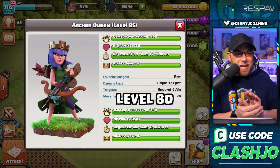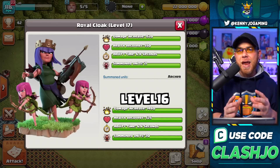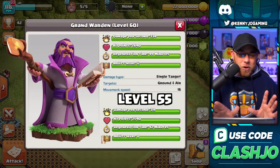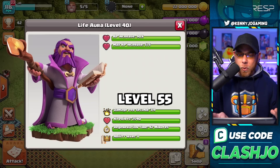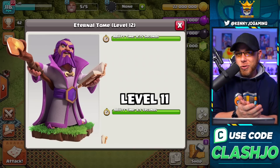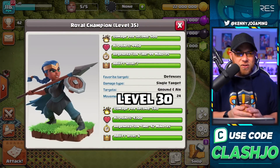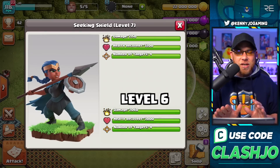The Archer Queen will see a slight increase on her damage per second and hit points, plus the new ability level will see an additional Archer added onto summon units. The Grand Warden, probably the most important hero here, will see increases to his damage per second and hit points, but most importantly, the Eternal Tome ability will gain 0.25 seconds longer on that invincibility for your troops. The Royal Champion will see an increase of 20 damage per second and 150 hit points, with the Seeking Shield ability seeing a 90 point increase of damage.